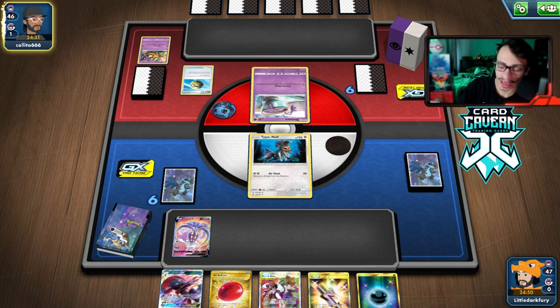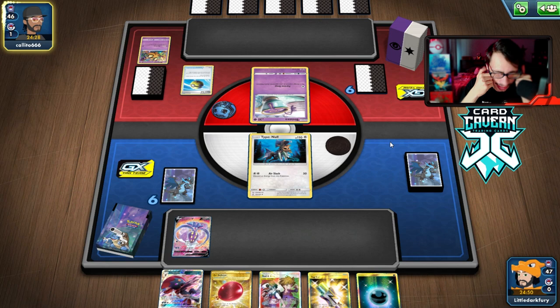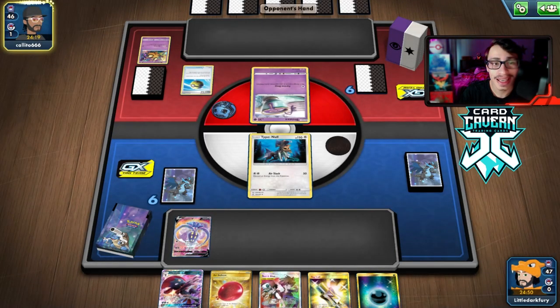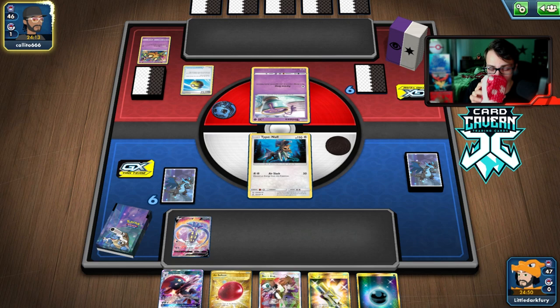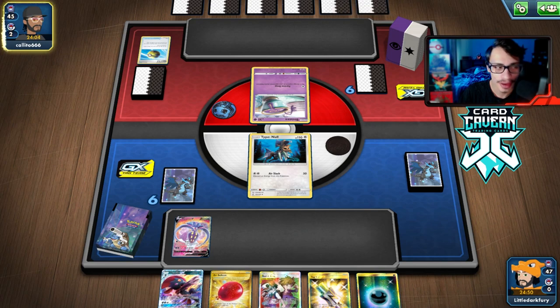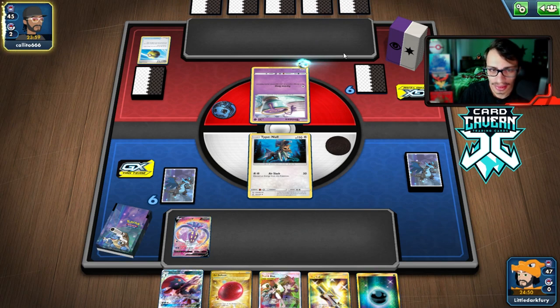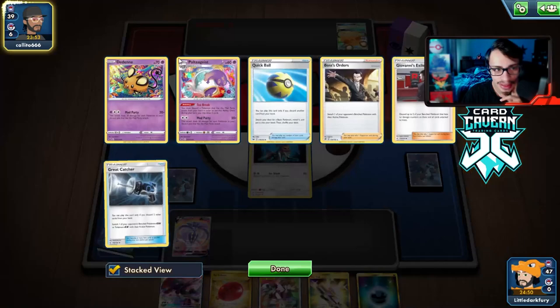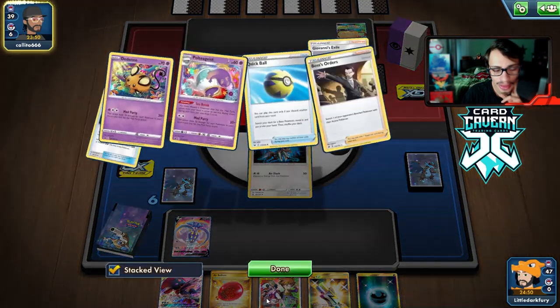Cheryl and Weavile carry a lot in this matchup. We need to get a Sneasel down — this hand is not very good without one. We have to hope Type: Null can take a hit. This is winnable if we can hand lock and take away their energy, but I feel like we're never going to be able to efficiently hand lock them. We'll go Caitlin-Cynthia and Tag Call to try to find Sneasel.